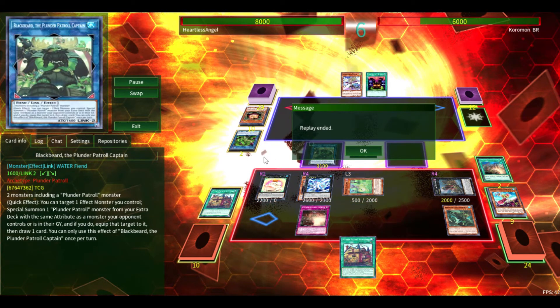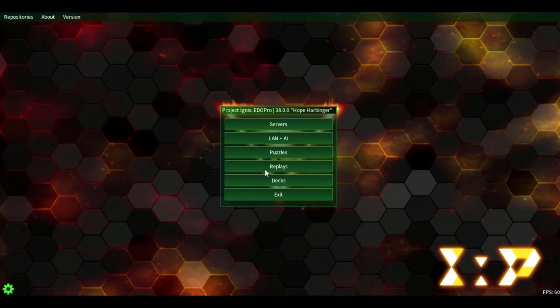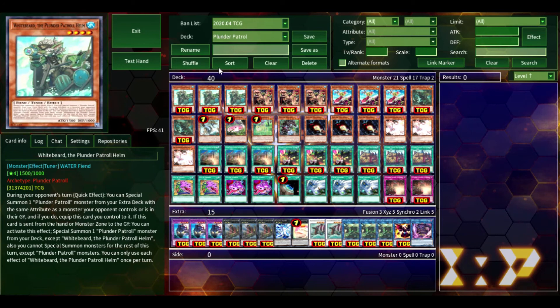So as you can see, Plunder Patrol is actually — I'm not going to say it's even a rogue strategy, I don't know — this is probably not the best Plunder Patrol build to go with. But I honestly do believe, depending on any future support the archetype might get, Plunder Patrol has a lot of promise. Already in one wave of support, so many of the initial problems of the deck have been solved.